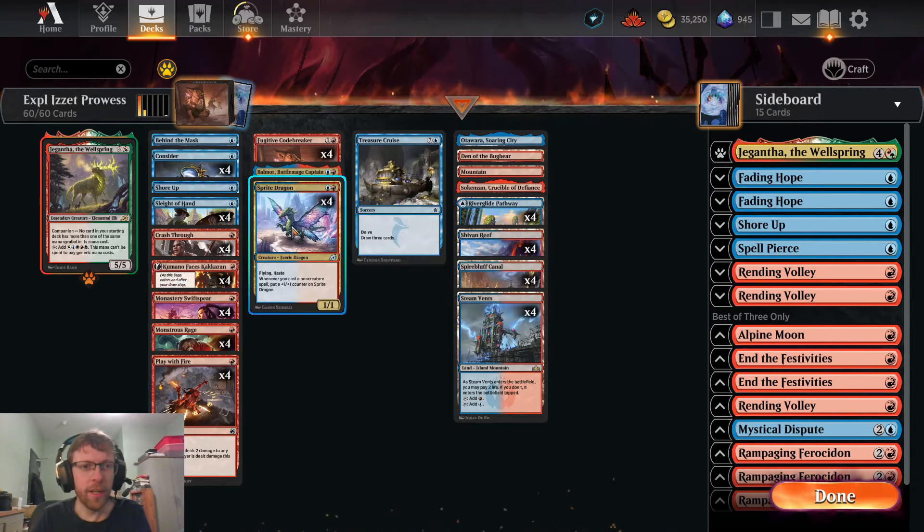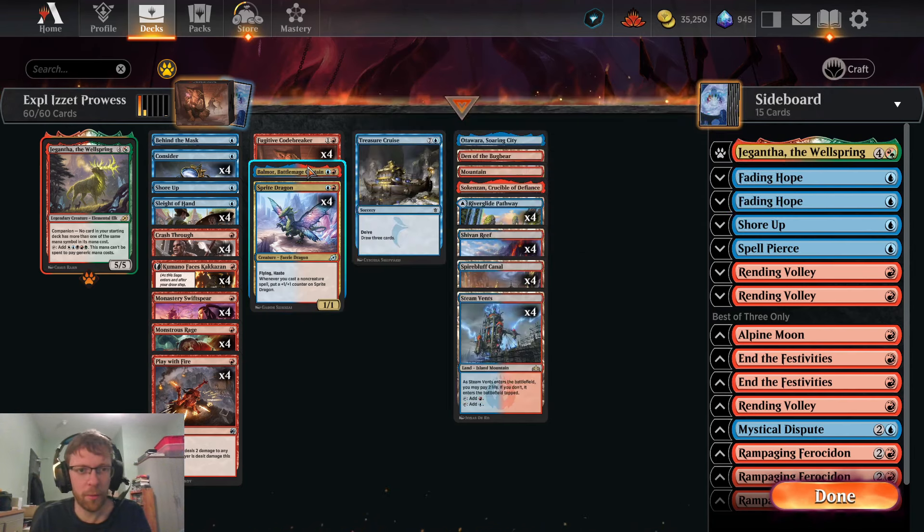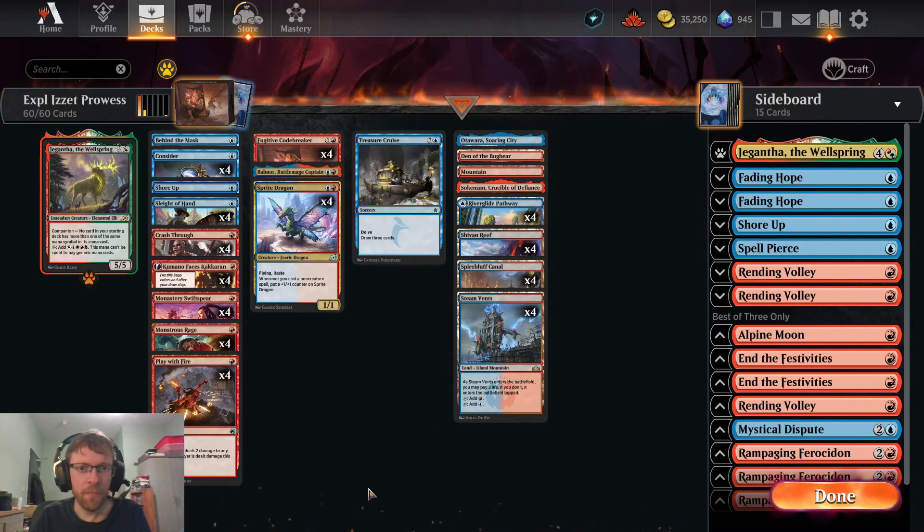We also have four copies of Sprite Dragon, which used to be a staple but doesn't see so much play anymore — we thought we'd bring it back. It's blue-red for a 1/1 with flying and haste, and whenever you cast a non-creature spell you put a +1/+1 counter on it — essentially permanent prowess. Then one copy of Balmore, Battle Mage Captain, a 1/3 flyer for two, and whenever you cast an instant or sorcery, creatures you control get +1/+1 and gain trample.